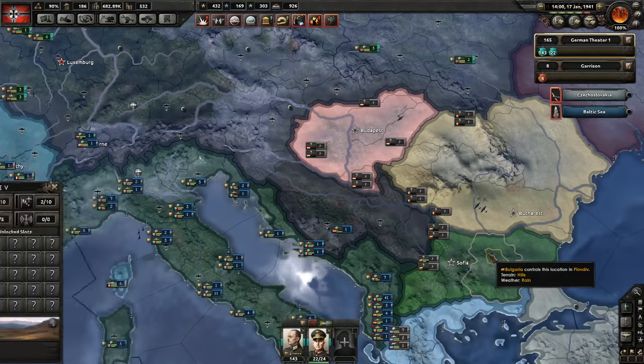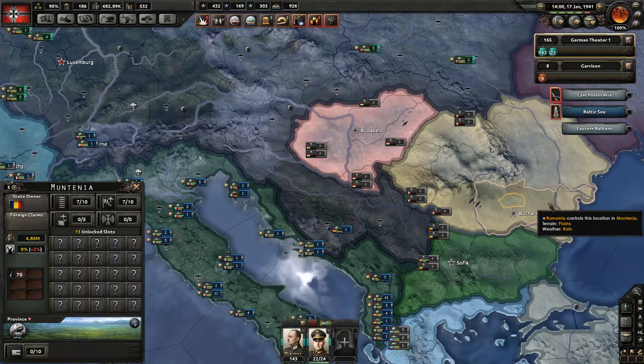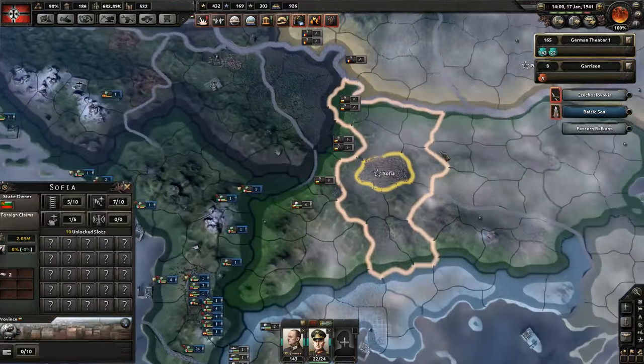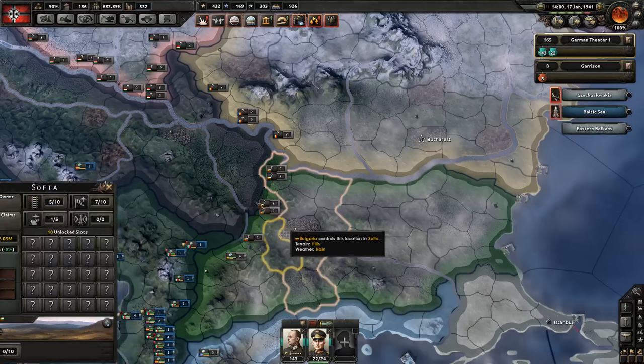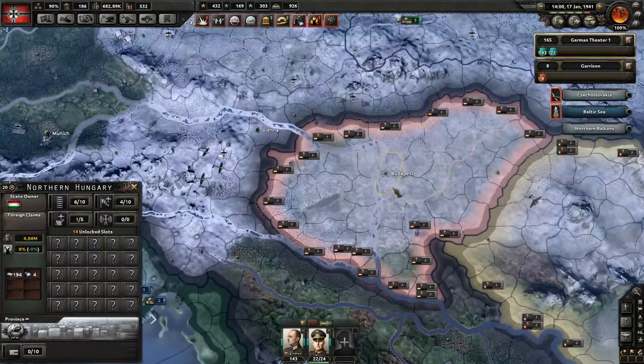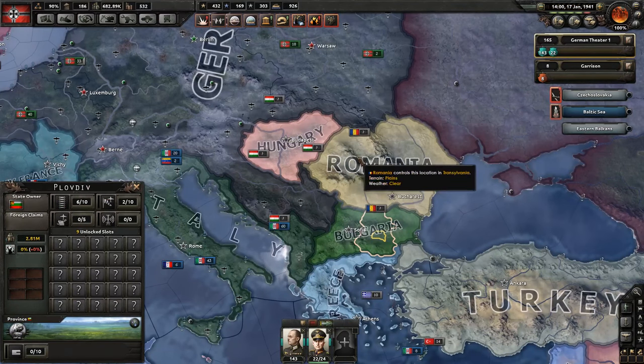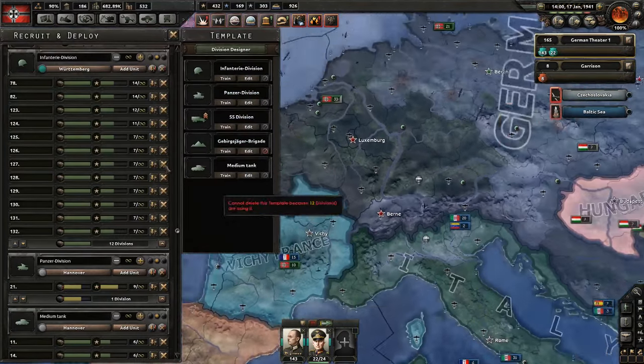If I kill Hungary, then Bulgaria, then Romania - I can very quickly grab all the resources from Romania. Bulgaria should fall quite quickly since their capital is very close to the border, the same with Hungary. So Hungary, Bulgaria, and Romania should hopefully fall within this episode.